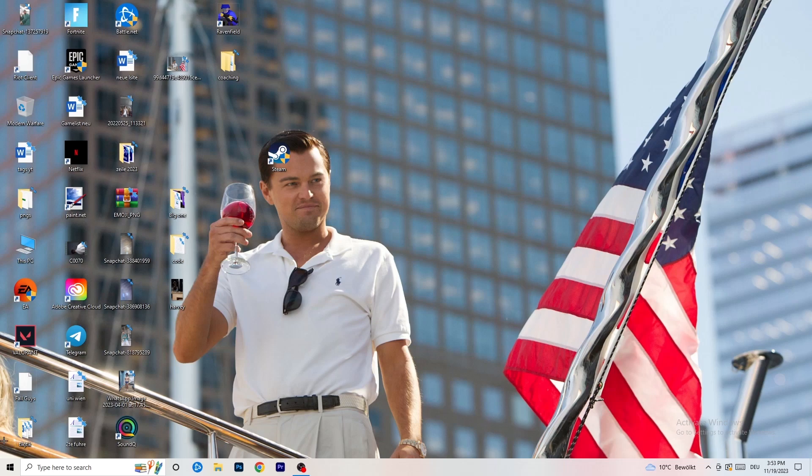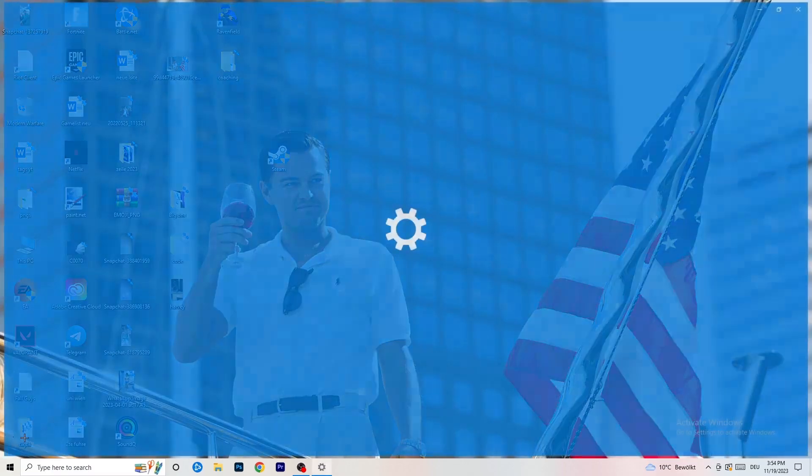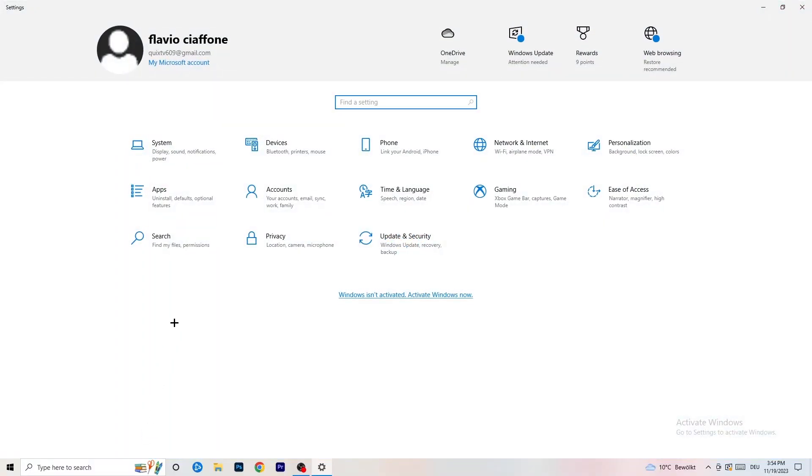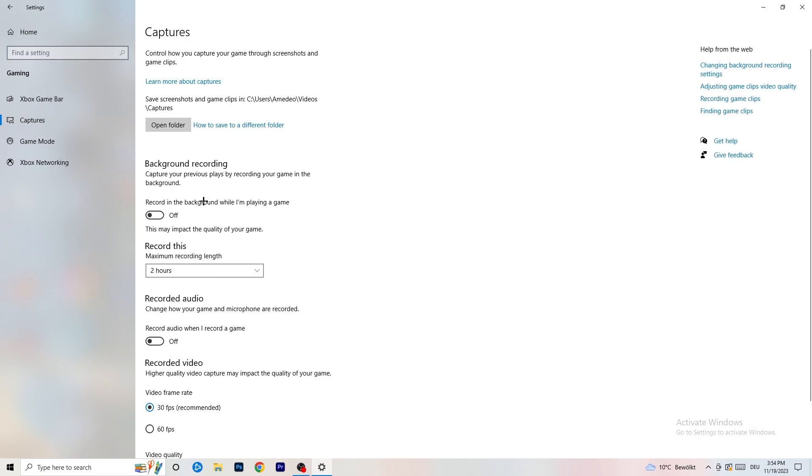Once you're finished in Task Manager, close it. Navigate to the Start menu and open Settings, then go to Gaming. Turn off the Xbox Game Bar, because on low-end PCs it causes a lot of trouble with not launching and general performance issues. You don't want anything unnecessary running in the background.